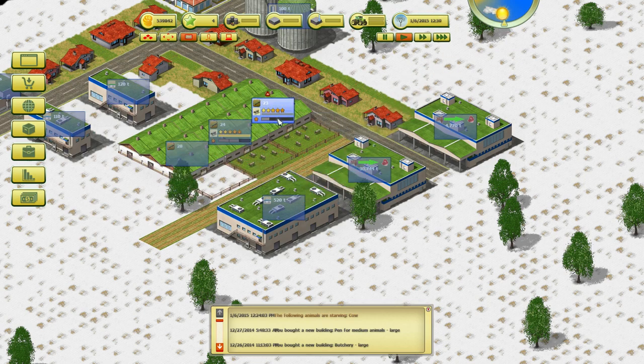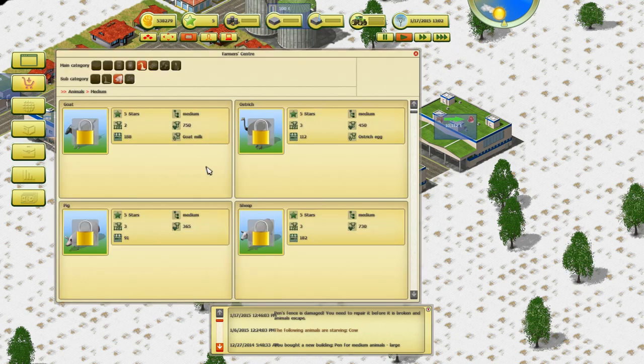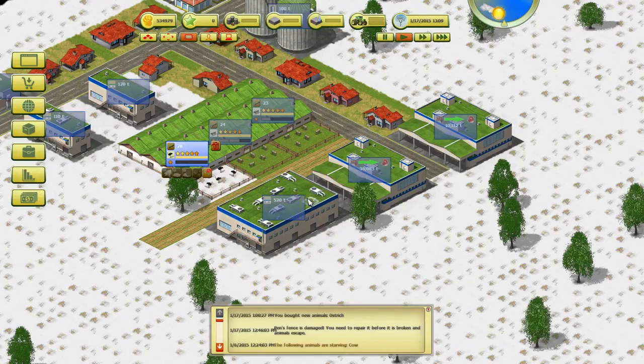Our cows keep needing to be fed. You can just kind of sit back and relax, feed your cows, and let the meat build up. The only other thing you have to do is fix the fences when animals break them. Now we have five stars so we can unlock ostriches. We'll buy the ostriches for 3,300 and away we go.